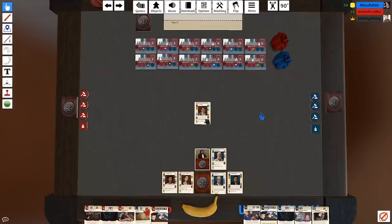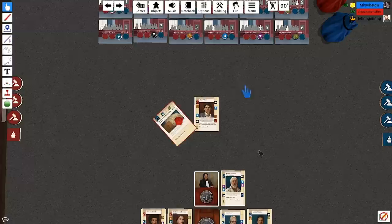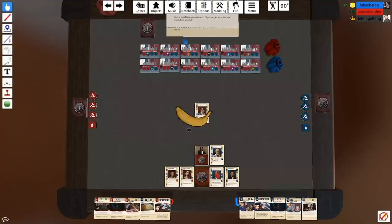I'm going to play Certificates of Authenticity: 'Every painting in the Antonius Art Auctions Limited collection has the proper certificates of authenticity.' Actually, you can't play that because you haven't matched any symbols. Oh whoops, I was planning way too far ahead. I would like to play Legal Argument instead.